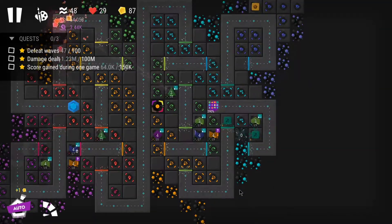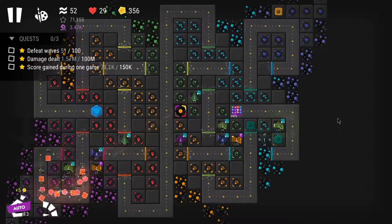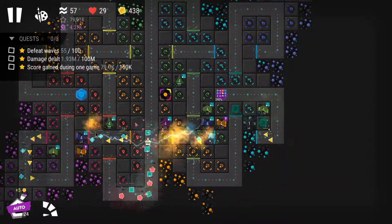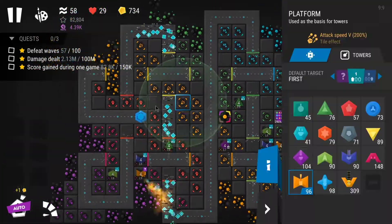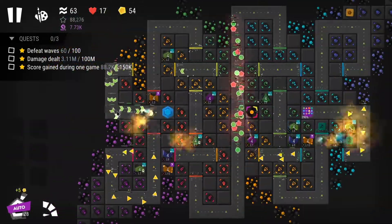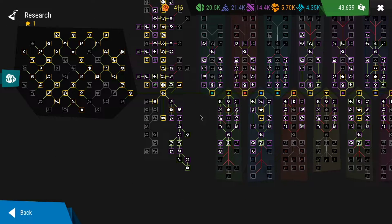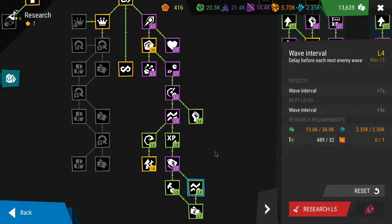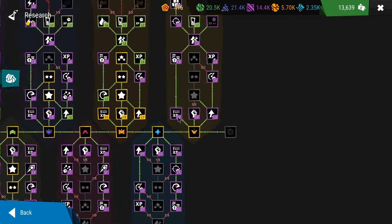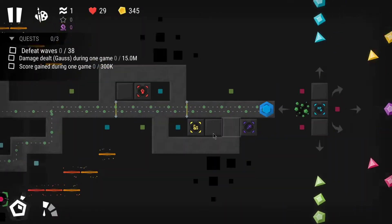I'll speed through this because I ended up failing to get one star. Around wave 60 I struggled badly — enemies got their HP boost and pushed more and more forward, eventually losing around wave 62-64. I got some chests that gave me research and an upgrade price reduction, which was nice, but that was pretty much it.